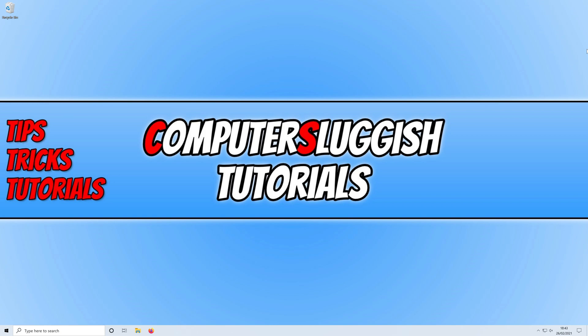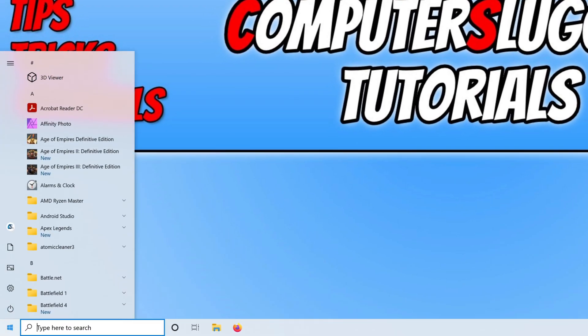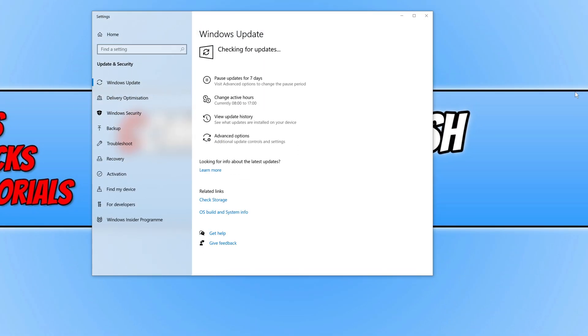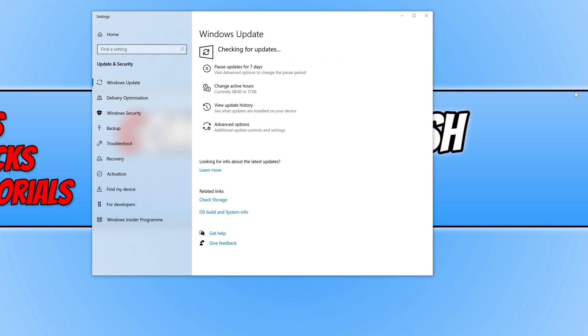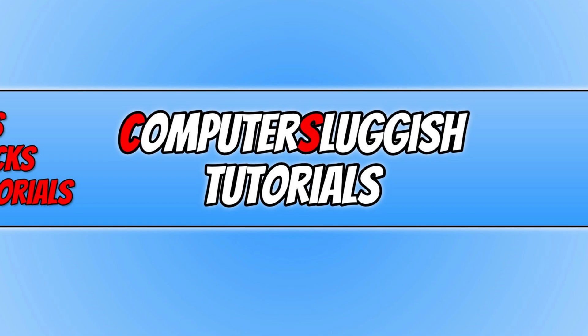The first thing you need to do is ensure your system is completely up to date. Open the start menu, type in update, and click on check for updates, then click it again. If it finds any updates, go ahead and install them. You also need to head over to the manufacturer website for your graphics card and download the latest drivers for your GPU. Once done, launch the game and you should see a slight improvement in performance.